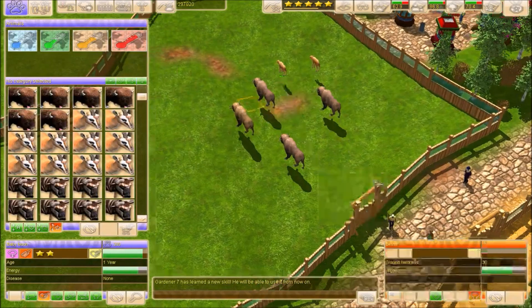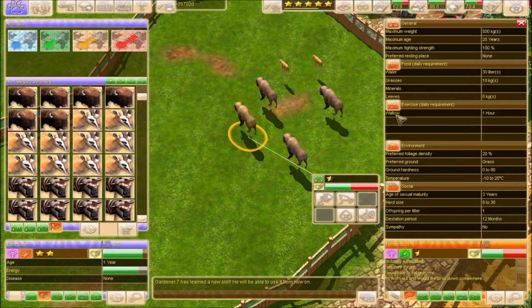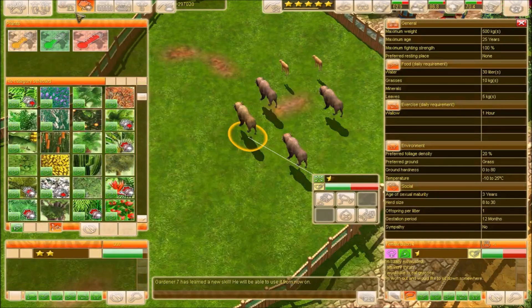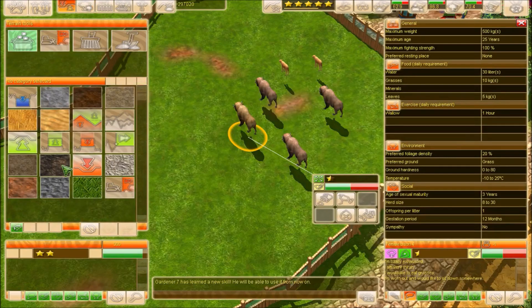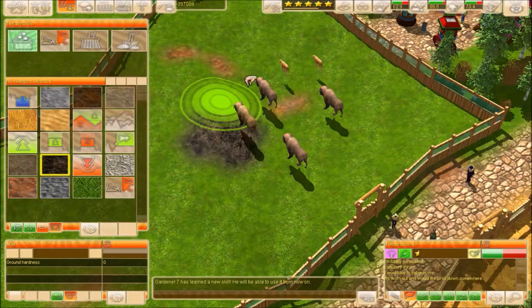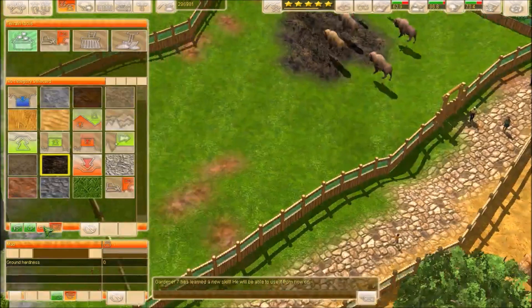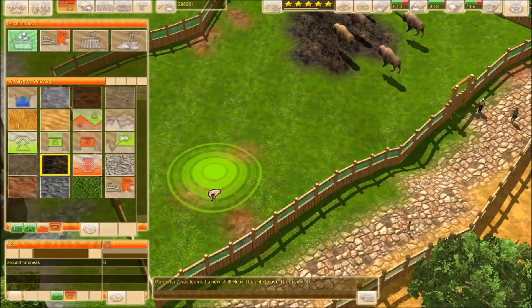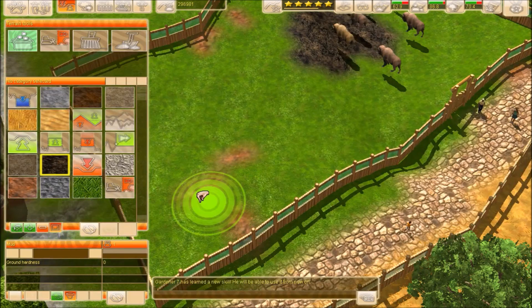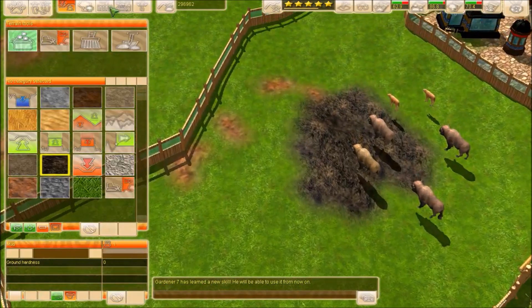Let's see what they need. So they need wallow, water, grass, mineral sleeves. That should be easy enough. Let's start with the mud — I know they're gonna need that. All right, that should take care of that need. Now we just get some food in there.